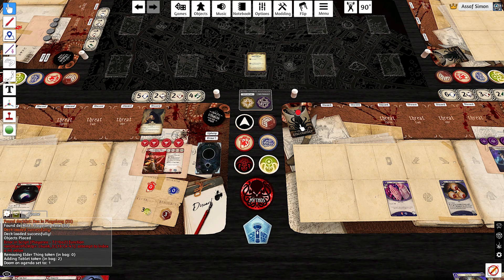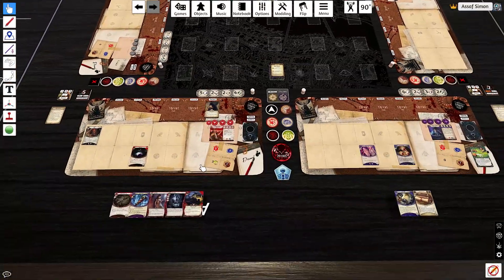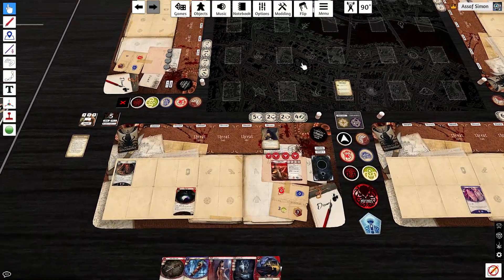Ashcan has us pretty set up. First action: play Holy Rosary. Second action: play a Rite of Seeking. We don't want to get the last clue with Rite of Seeking, so we play 21 or Bust — starting at one or ten. We run up to 15, auto-fail takes us to 10, keep going: 12, 13, 14, 15 again — a five brings us to 20, so we gain six resources. We buffed our Brain with the Rosary.